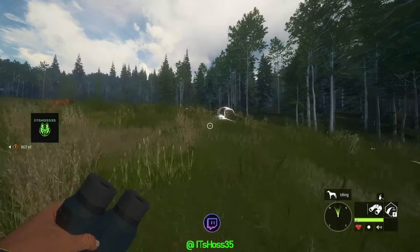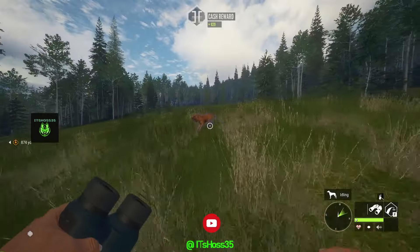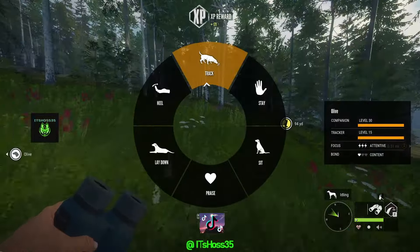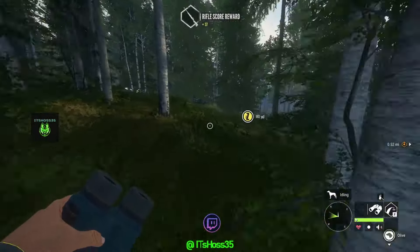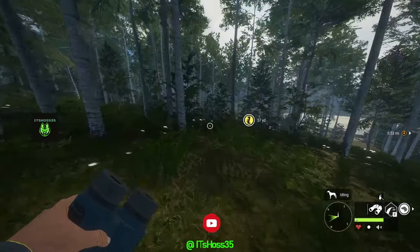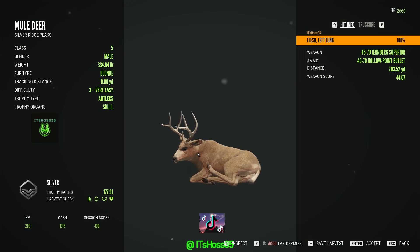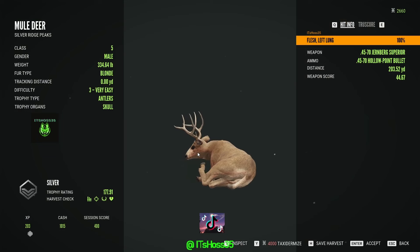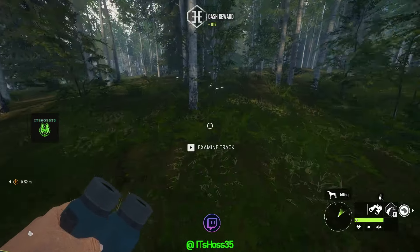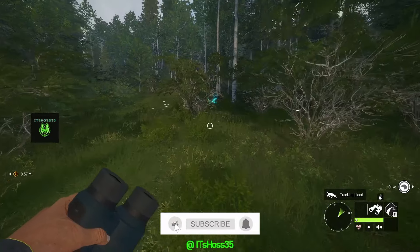Alright, here's the first bison that we shot — hit him with a left lung, right lung, and he's a gold. Nice gold. We'll grab the middle deer real quick. He's a silver. We shot him with the 45-70 from 203 yards and he did not go far. Alright, let's go grab these other bison. Here's one of the other bison we shot with the 300 Mag — shot him with the left lung.